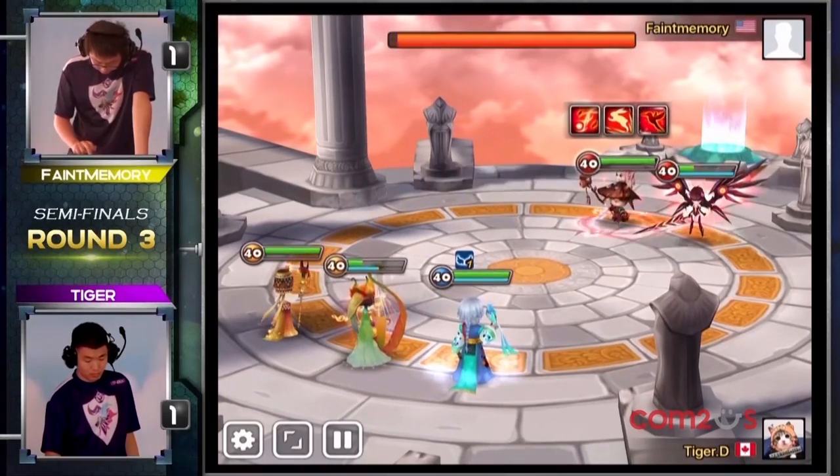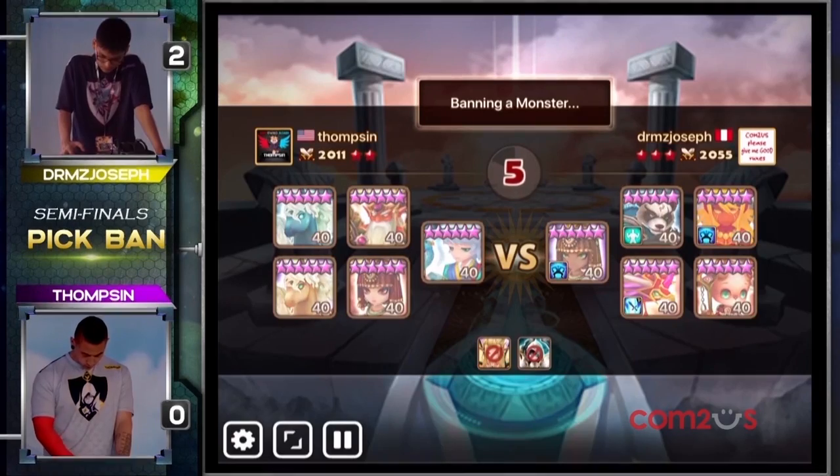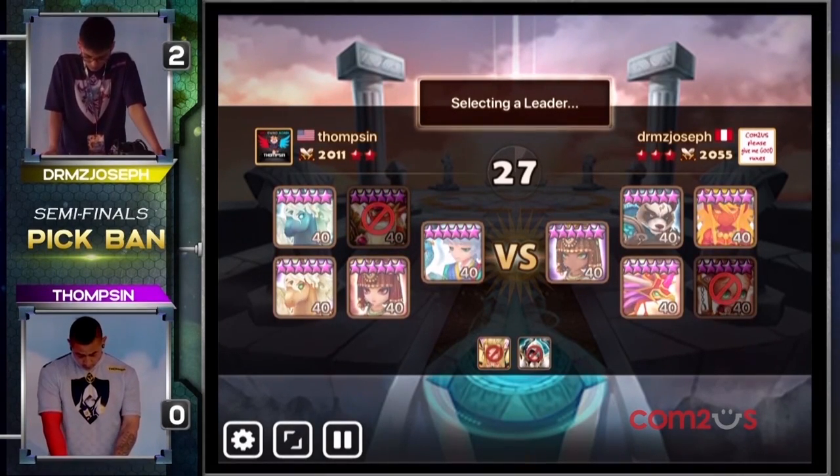Raccoonni made a couple appearances in the SWC 2018 America's Cup and actually earned himself a ban in Game 3 of Thompson vs Dream's Joseph.